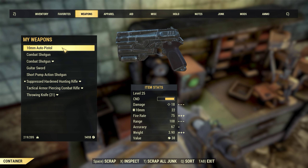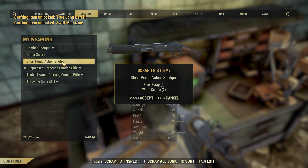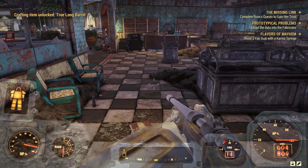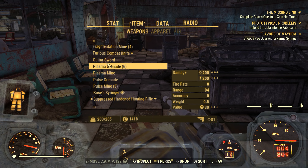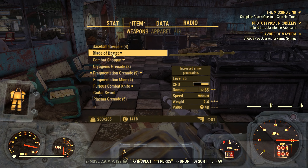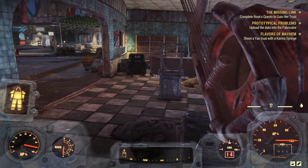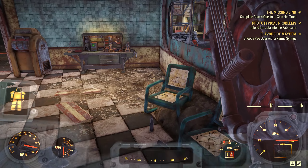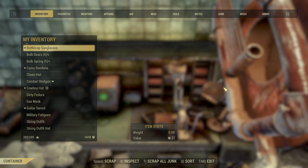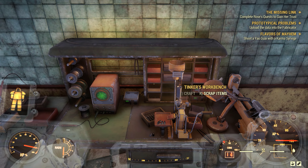Let's grab these weapons. There we go. It's a guitar sword, let's have a look at it. Increased armor penetration is 65, this one is 62. It's pretty rubbish. Might as well break it down - probably weighs a lot too. 2.4. Yeah.